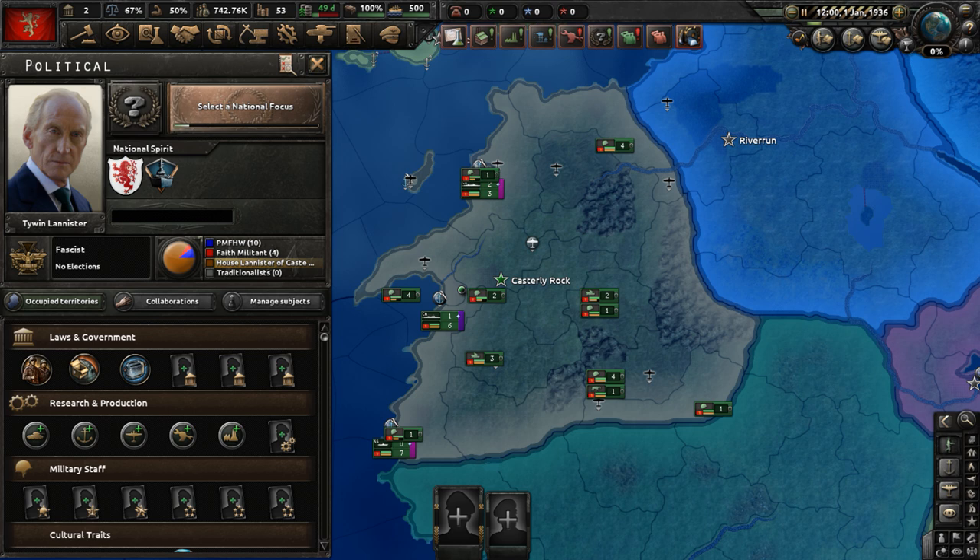In Game of Thrones, Tywin Lannister is the Lord Paramount of the Westerlands. He plays a major role in the story, as his schemes and plots greatly affect the continent of Westeros. Ultimately, he does meet his demise when he gets shot by his own son with a crossbow while on the privy.